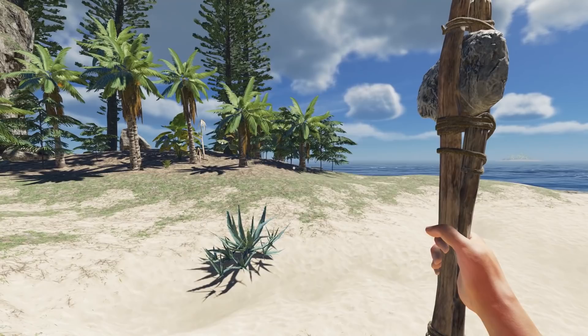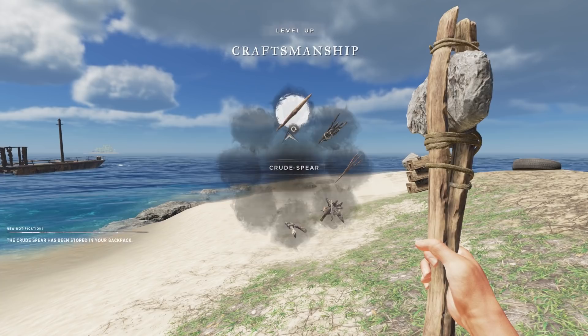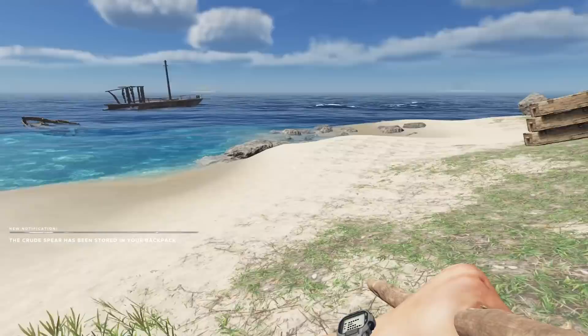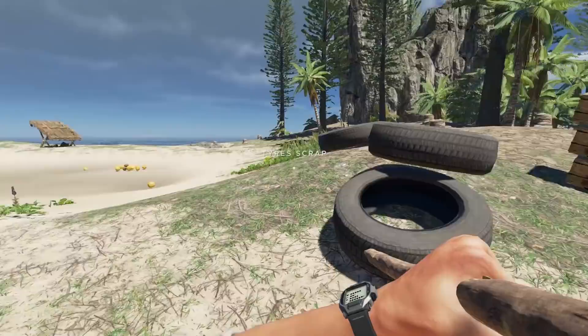There are so many of those little sapling plants over there. Let's go ahead and just mass create some spears - just spam these things. Can we keep making more? Oh, they do stack! That's gonna be really good.